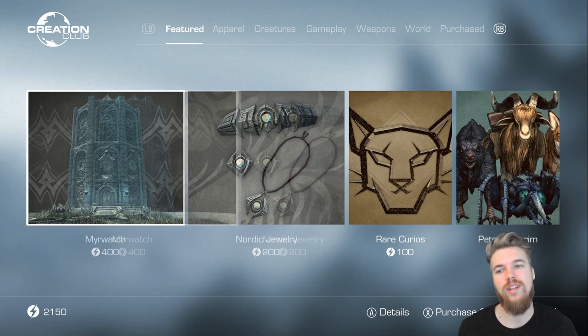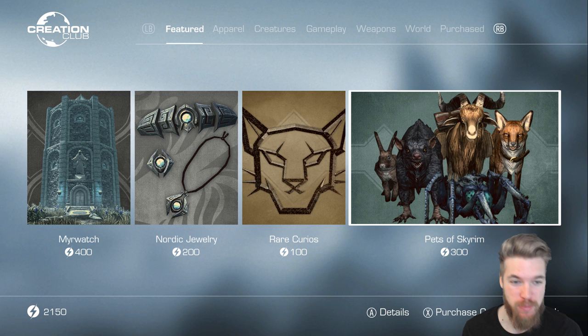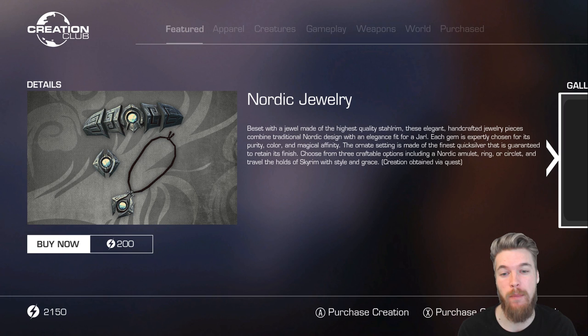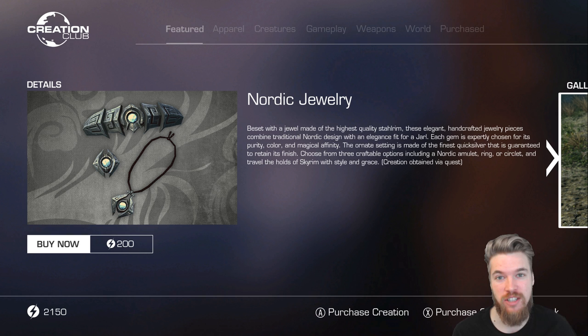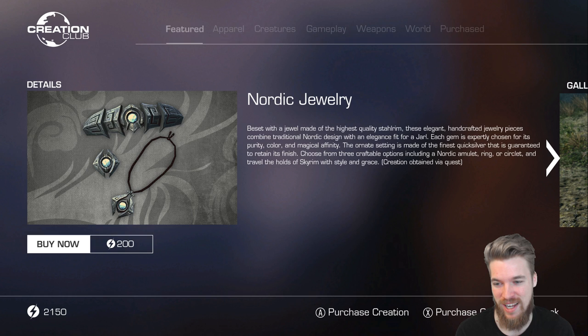Today we're going to be reviewing some of the new content added to the Creation Club by Bethesda for Skyrim Special Edition. Firstly, I just want to mention we have the Nordic Jewelry. I'm not even going to bother reviewing this because I know it's terrible. All it does is add three items — a ring, a circlet, and a necklace into the game. There's also a quest to obtain it, but it's not even a good quest. It's just some aesthetic items with no unique enchantments, and it doesn't even look good. Just don't buy this — don't waste your money. Even for $2 I cannot recommend it at all.